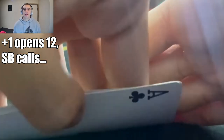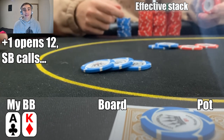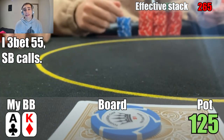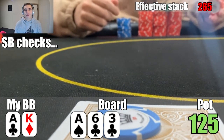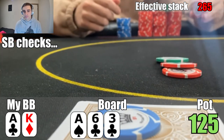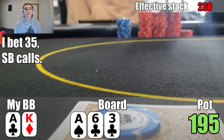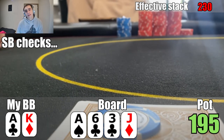Next hand, the plus-one player raises it up to 12, then the small blind throws in the call. I look down at ace-king offsuit in the big blind — definitely going to go ahead and 3-bet here. I decide to make it 55, the plus-one folds, and the small blind calls. Flop is ace-6-3 with two clubs. When the small blind checks to me, definitely want to bet my top pair for value, sizing down on an ace-high board in a 3-bet pot. I bet 35, my opponent throws in the call pretty quickly, and we're heads up to a turn which is the jack of diamonds. The opponent checks it over to me again — I think this is a good spot to keep betting for value, as there's a decent chance my opponent has a worse ace-x hand or a flush draw.